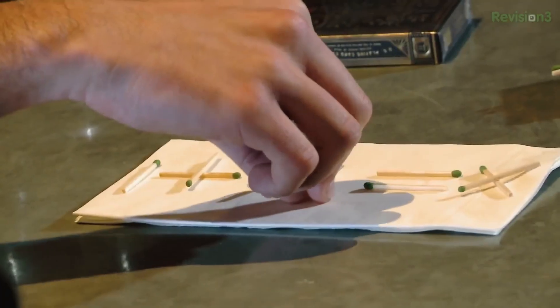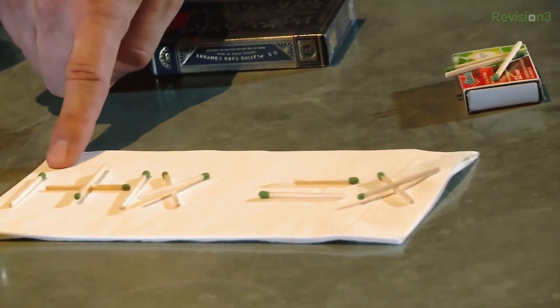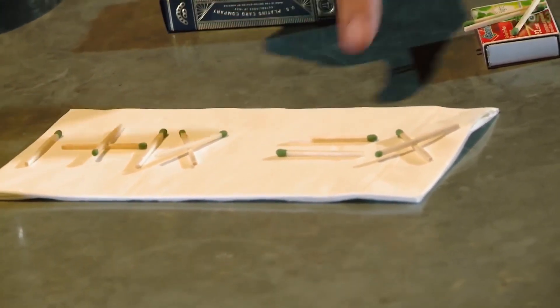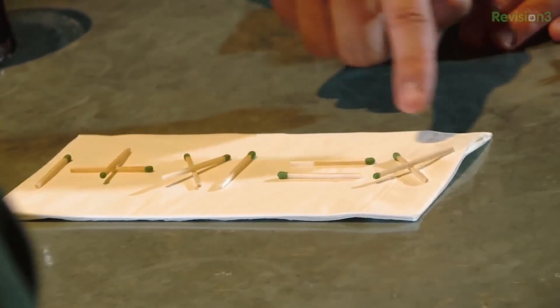Move the 1. So 1 plus 9 equals 10 — you moved only 1. What if I told you I could still beat you? You have another trick. I love the look of betrayal in your eyes. We have 1 plus 11 equals 10.